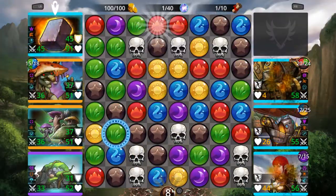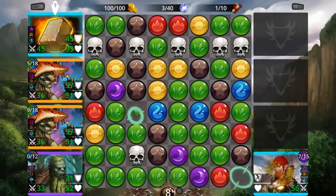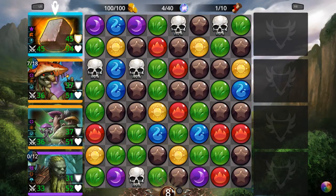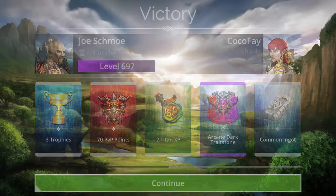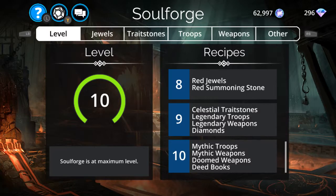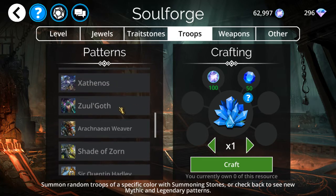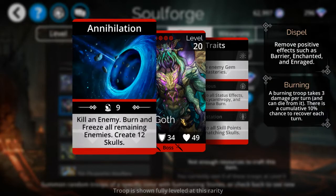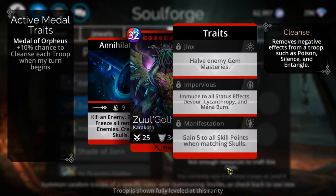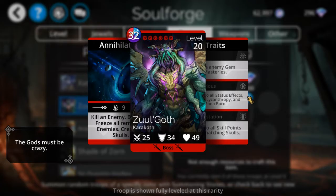If I can remember to, I'll go to the Soul Forge and show you some monsters that are way more powerful than these guys. Like this guy for example: kill an enemy, burn and freeze all remaining enemies, create twelve skulls, gain five to all skill points, matching skulls impervious to everything, and halves all of your gem masteries. I see a fair amount of this guy in PvP - just one single card can pretty much win the game for you.